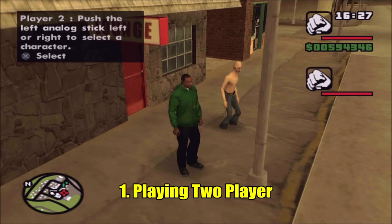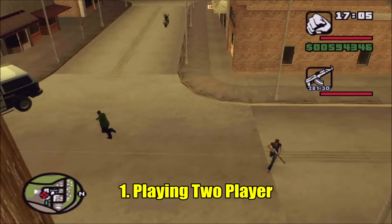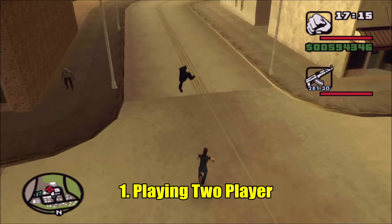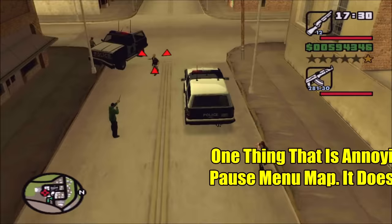I ran into the marker and it said 'Player 2, press a button to connect.' I connected another controller, hit the button, and was amazed you could play with somebody else. When you play two-player, the screen switches to kind of a ceiling — or overhead — view. I think the reason is that direct split screen would require a lot more processing power, and since this is a 2004 game, that's probably why it doesn't have it. You can switch to CJ's direct view, but then the other person can't see, so you need to stay at a certain distance from the other player at all times. If you get too far apart, it disconnects and sends you back to the marker.